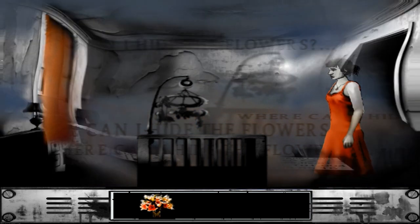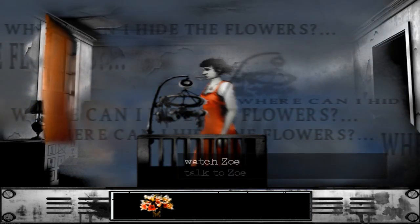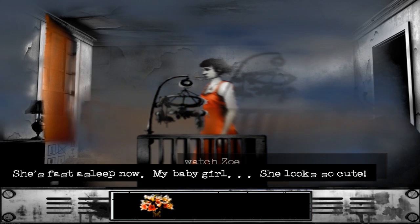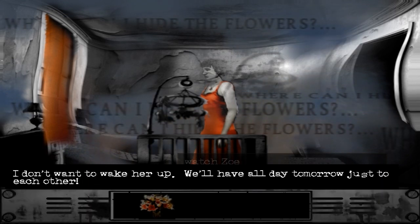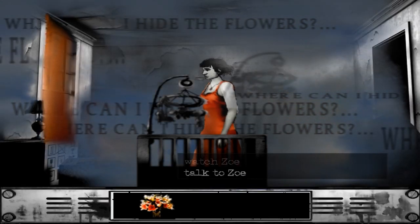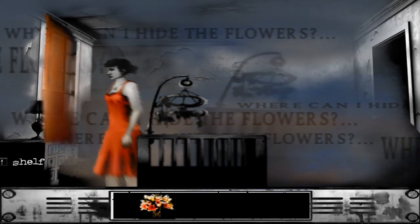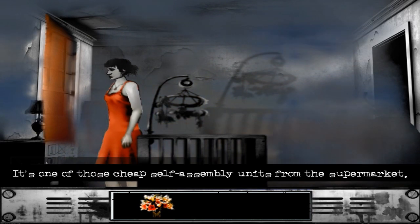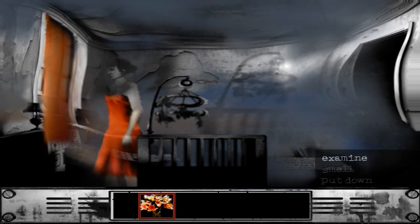Interesting cloudy background — a very stylized game. I really do like this. Let's watch Zoe. She's fast asleep now. My baby girl — she looks so cute. Talk to her? I don't want to wake her up — we have all day tomorrow just to each other. There's a shelf over here.